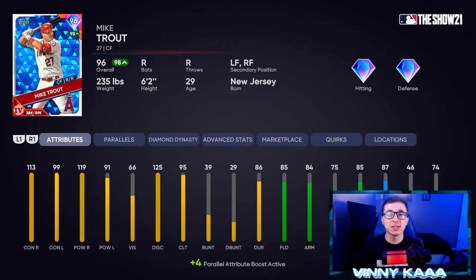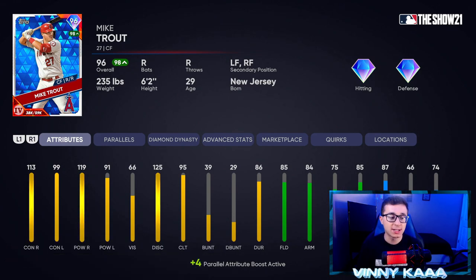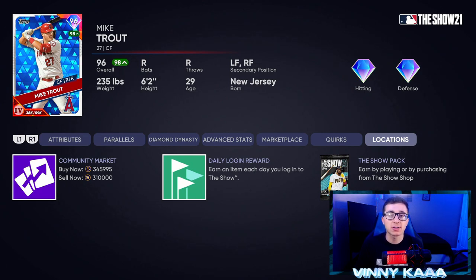Last but not least, at number one it's obviously the 96 overall Live Series Mike Trout card with diamond hitting and diamond defense. I'm not taking Mike Trout off my team until they come out with a 99 overall Mike Trout. He has been so good, so clutch. The stats do not speak for how good this Mike Trout card is in-game. If you're not using him because of the 96 overall and think some 99 overall cards are better — they are not. He's still a top five card in the game. 113 contact against righties, 99 against lefties, 119 power against righties, and 91 against lefties. 85 fielding, 84 arm, 75 arm accuracy, 85 reaction time with 87 speed and 46 steal. All the top players are still using Mike Trout on their god squads. Go get him for 350k stubs or try your luck in a pack.